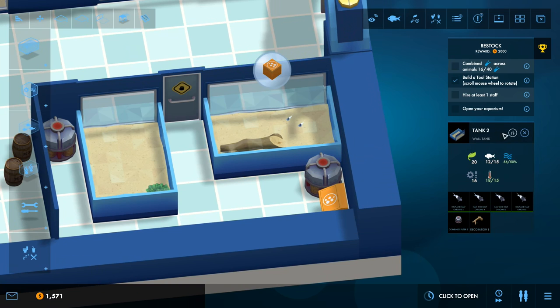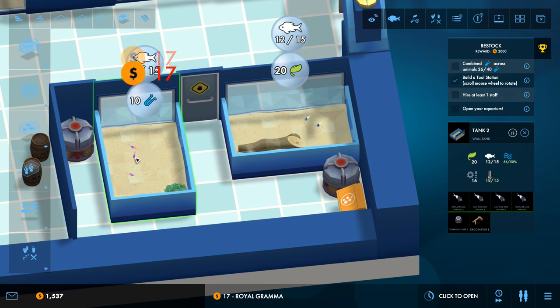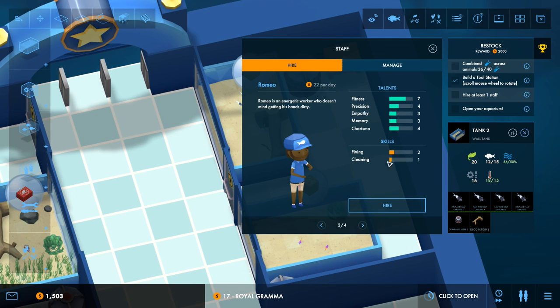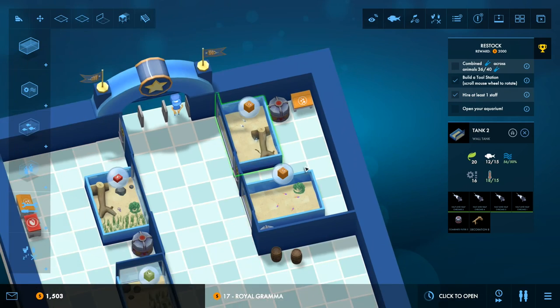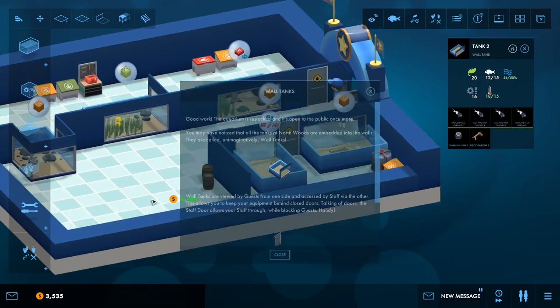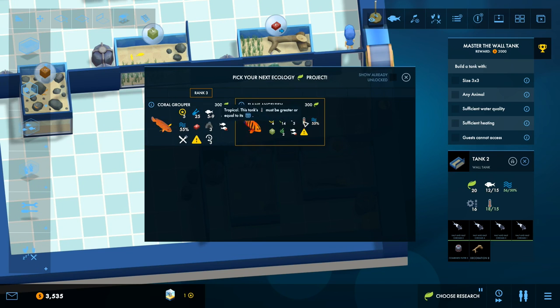This fish tank is a size three — pretty big. I'll make this the royal gramma tank. We need to hire a staff member to do cooking and cleaning. The royal gramma has science points assigned to it. Opening the aquarium — people come in. We've got wall tanks that can only be seen from one side. For the next research choice I'll probably go for the grouper — it will eat small fish and can't be housed with others of its species, but it comes with science points.